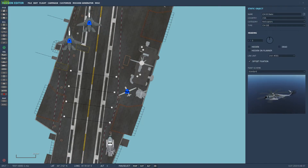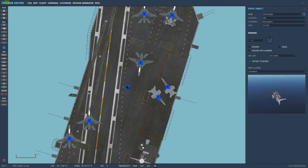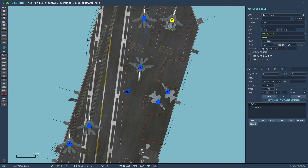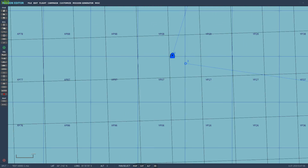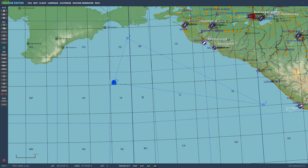So basically I've added these little bits and pieces to my carrier, and now I can take off from it and select any of the four Tomcat client slots or the one Hornet player slot and start my mission from there — which I thought was pretty neat. I still haven't added waypoints to those flights yet; I'm going to do that next, but this will at least get you started.